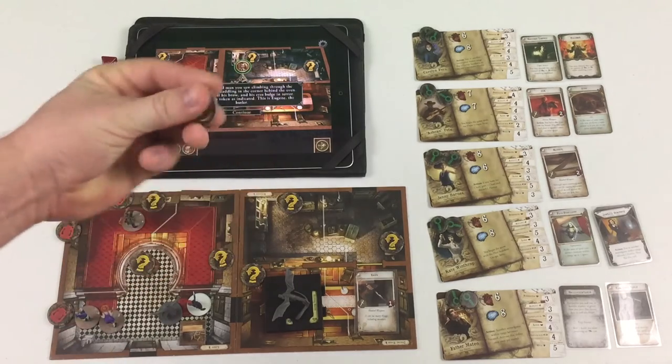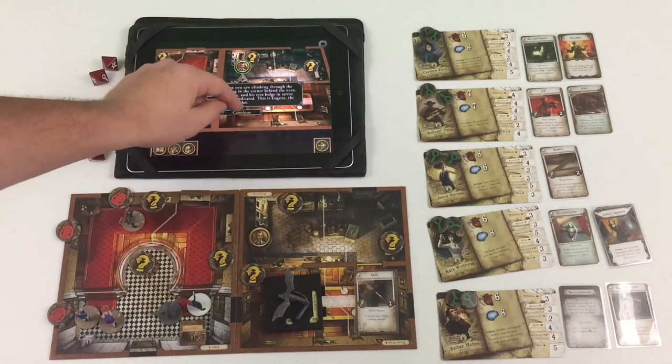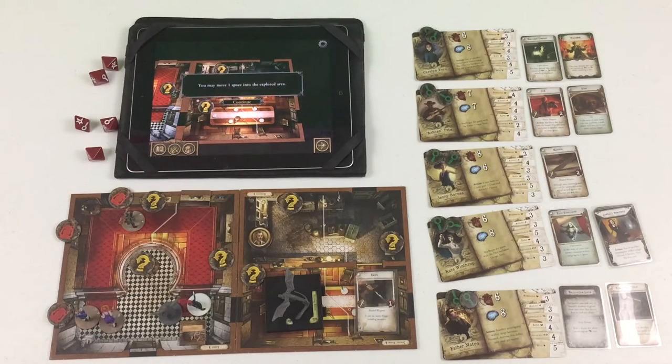You spot the old man — Eugene Clemens — huddling cowering from the hunting horror behind the oven, sweat beading off his brow, eyes bulging in terror. That's the butler. He may move one space into the explored area. Father Mateo doesn't have any weapons, so I'm going to assume he's not going to go hands-on with the hunting horror — I'll leave him where he is.